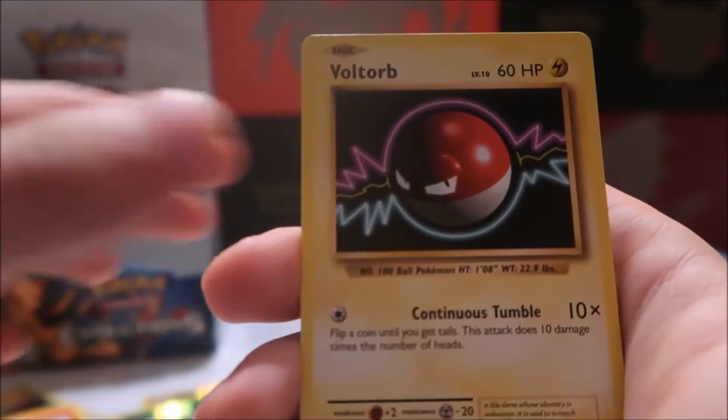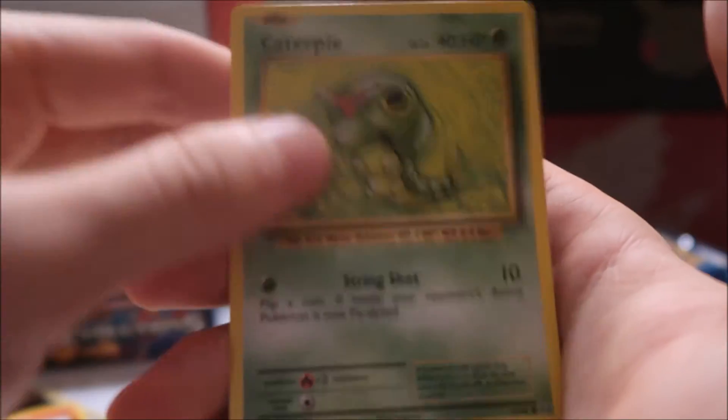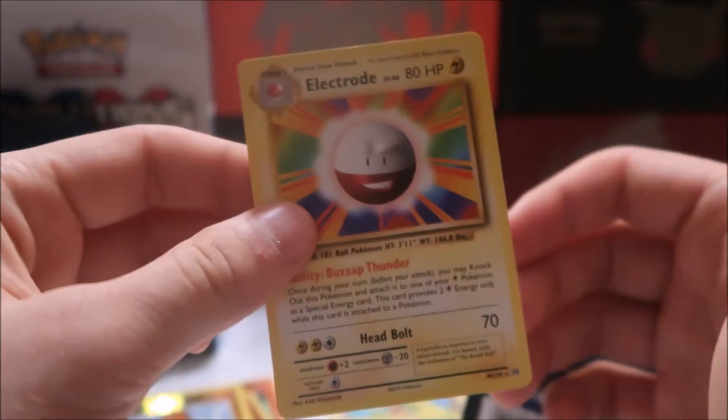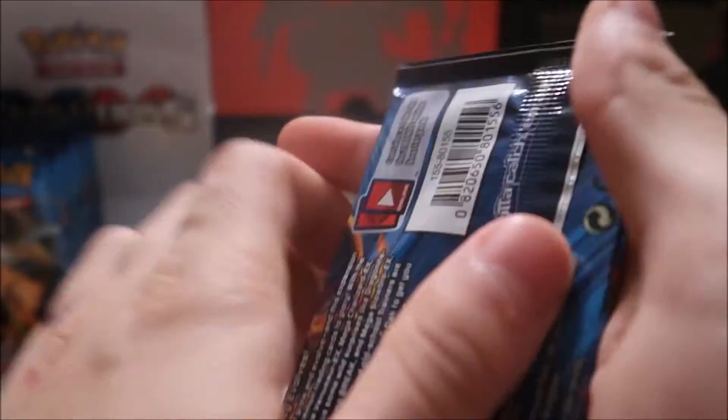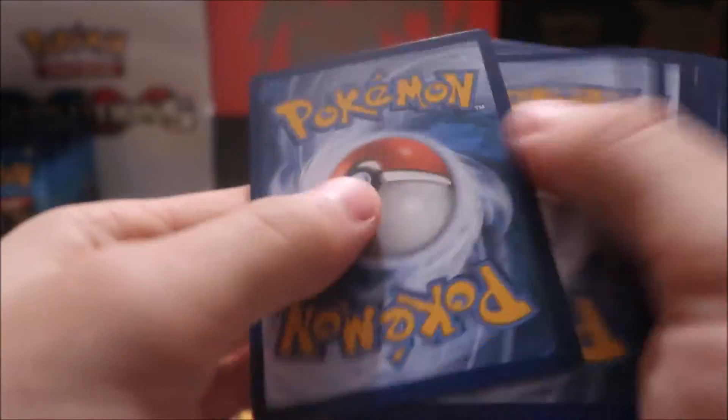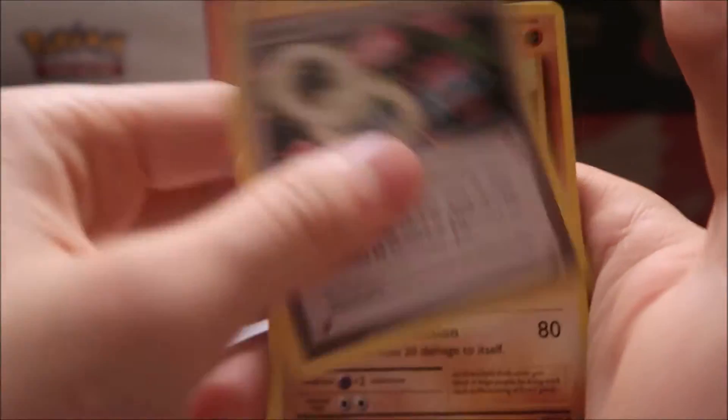We have Growlithe, Machop, Voltorb, Diglett, Caterpie, reverse holo Diglett, and an Electrode rare. For these regular rares, a lot of them I already have from the elite trainer box openings. I don't have a lot of the holos though, and definitely not a lot of the full arts. So opening this box will hopefully add a lot to my collection.